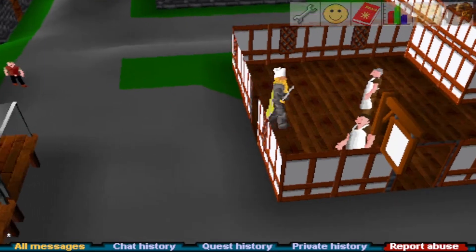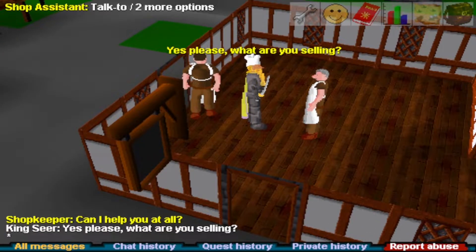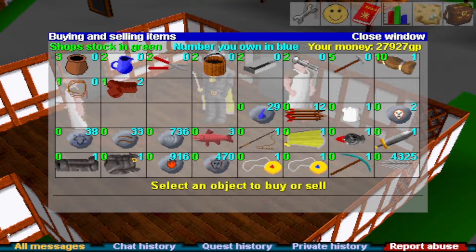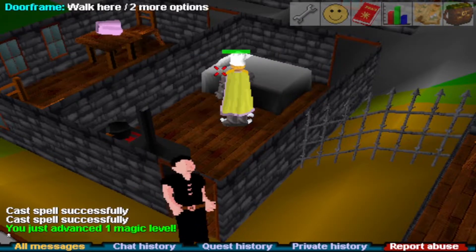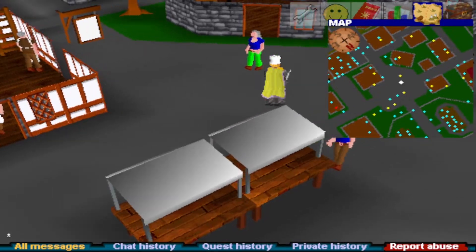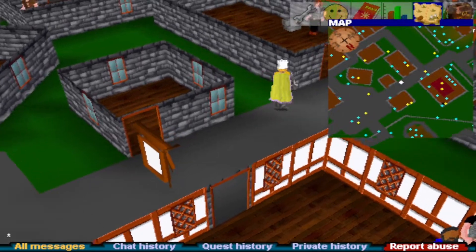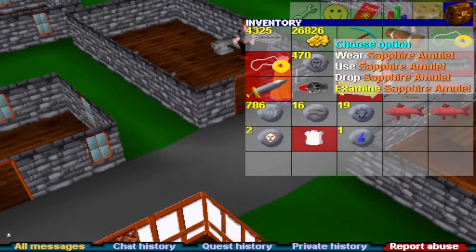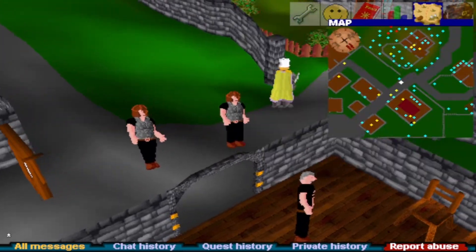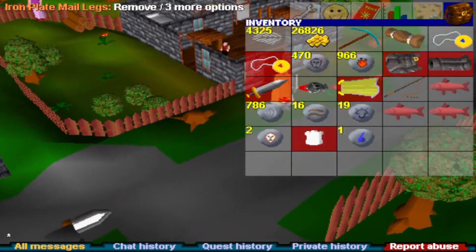I'm grinding towards 99 and maybe eventually 90 ranged on my range pure on RSC Preservation — I kind of wish I just had 80 range now. These sell for 8 GP each, not bad. That's 46 magic. You know what's funny — by the time we actually get a cosmic rune this stream, we're not even going to want this amulet anymore. I was planning to use this magic amulet back when we were 33 magic to help us get to 49, but we're almost at 49 already.